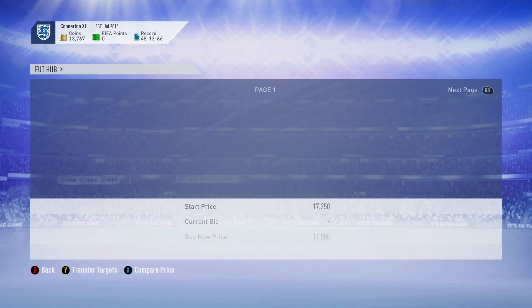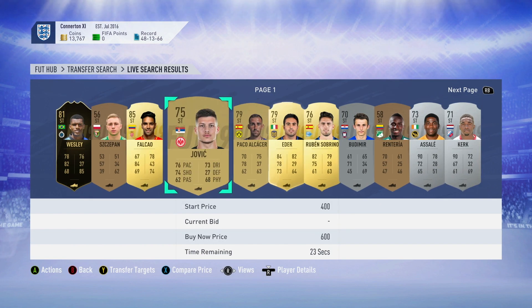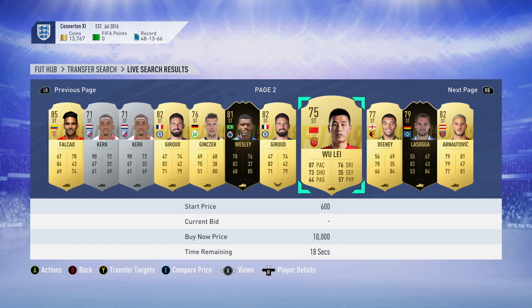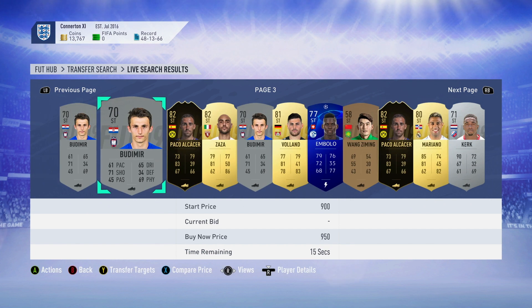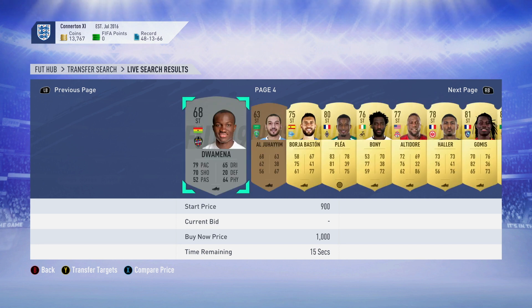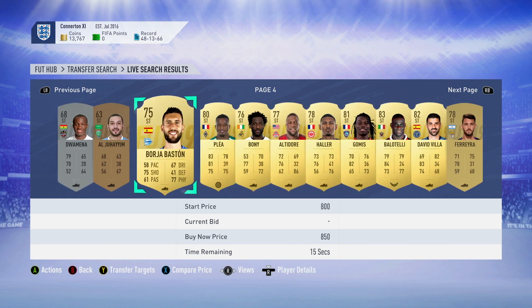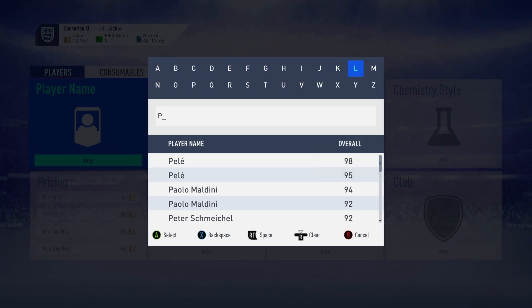I search for strikers again and find a pretty decent one — I think his name is Plea. There's also Wouly from the Chinese league. I think Plea is from the Bundesliga, Mönchengladbach actually, and he's got pretty decent stats with four-star skills. So we look for Plea and then search CAM first, then center mid.